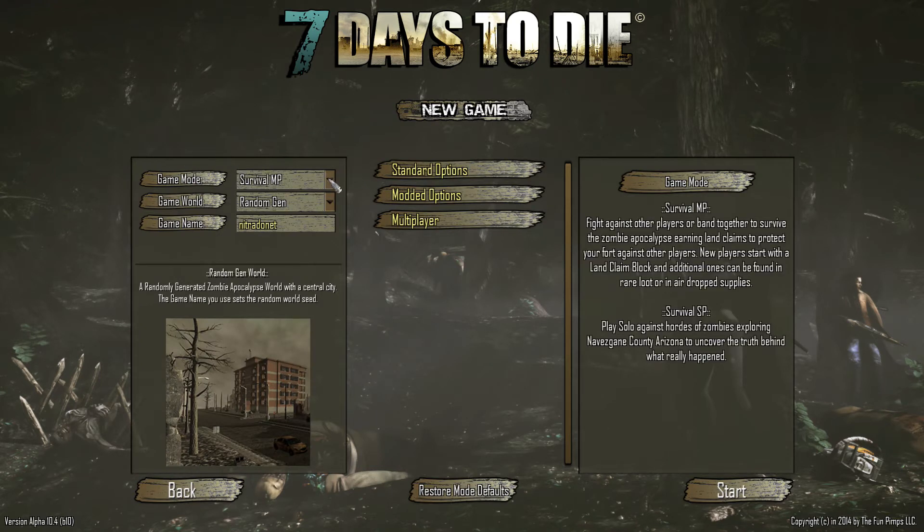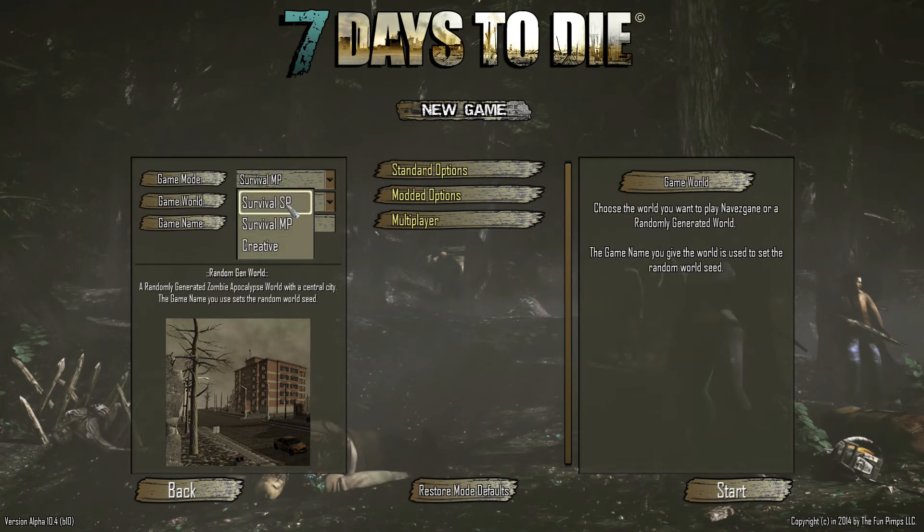In your game modes you've got choices of survival single-player, survival multiplayer, and creative. Survival single-player is straightforward — it's a game on your computer that no one else has access to. Survival multiplayer is a game on your computer that your friends could join in. You can join a Steam friend's game by clicking on their Steam profile and clicking join game when they're in a game session, or you could give them your public IP address.